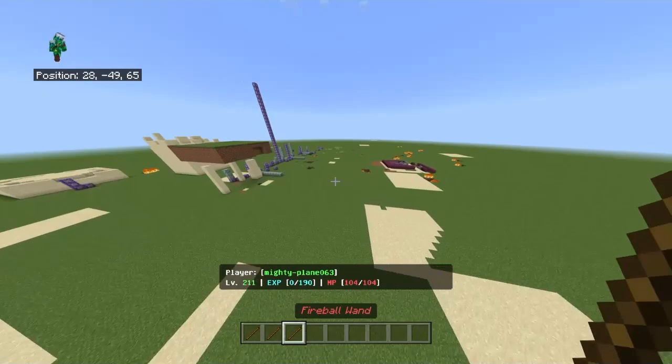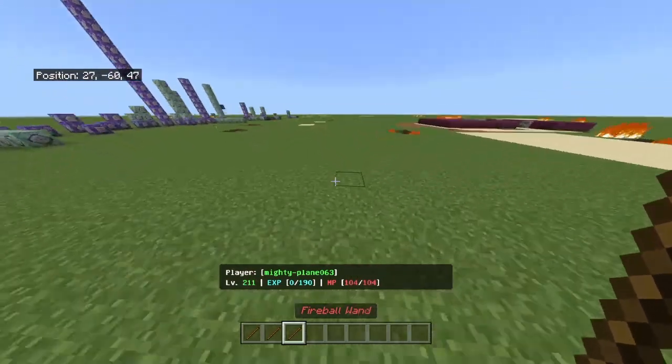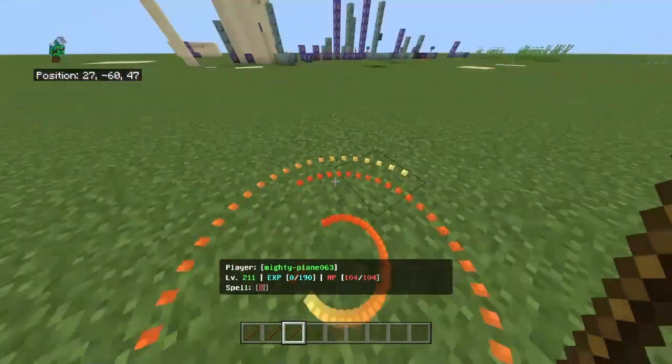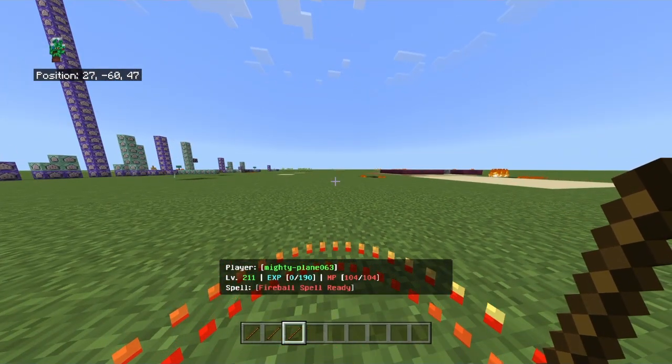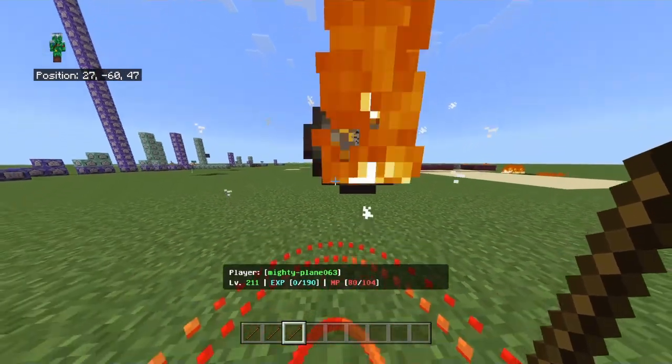So first we can start with the fireball one, which is quite simple. If we crouch, as you can see it will bring up a bar underneath the hotbar where it says 'spell.' Now when this is ready you can uncrouch and activate it.